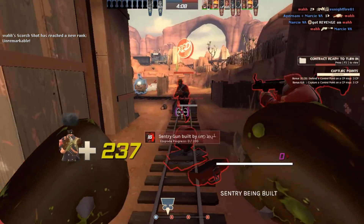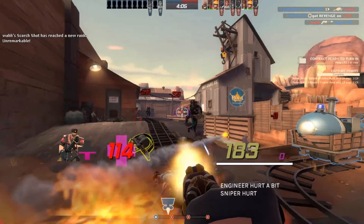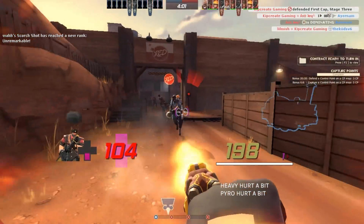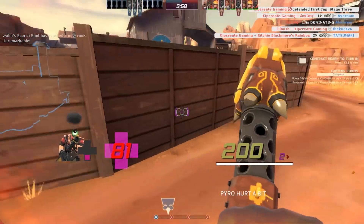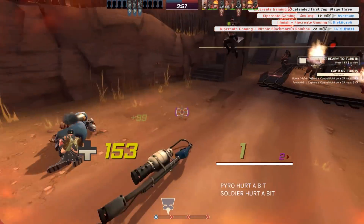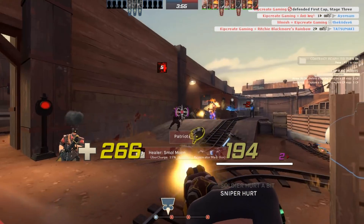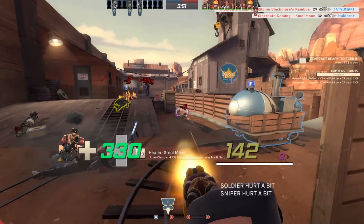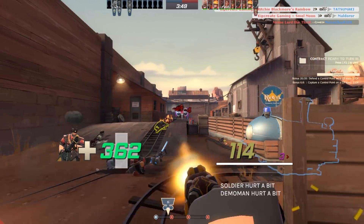If an opponent is on fire, you do get a 25% damage bonus, coming up to a net gain of 15% extra damage, which allows you to absolutely melt opponents at point blank, or help clean up ignited opponents. But even in the Jungle Inferno's pyro influx, that's not all that common of an occurrence.